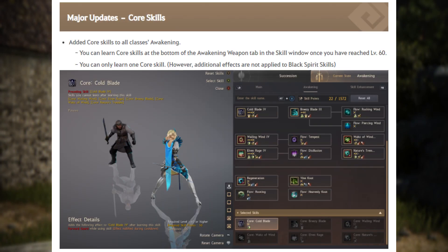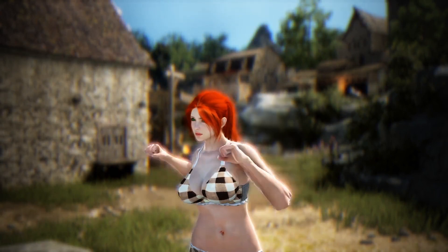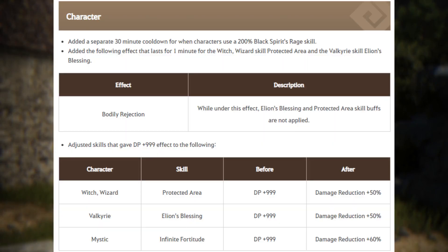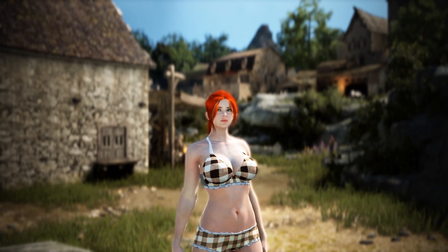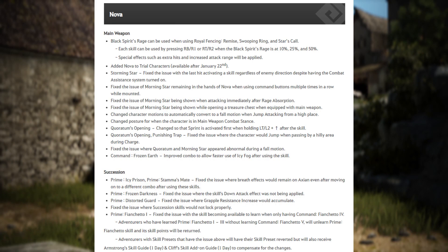Course skills got added for all classes except Shai and Nova — Shai is doomed and Nova will likely get them soon. Pretty sweet, gonna try it out on Guardian. Then Protective Area actually got nerfed on console. Honestly, the few times I fought ball versus ball I was really not having fun, so I'm glad to see this change.